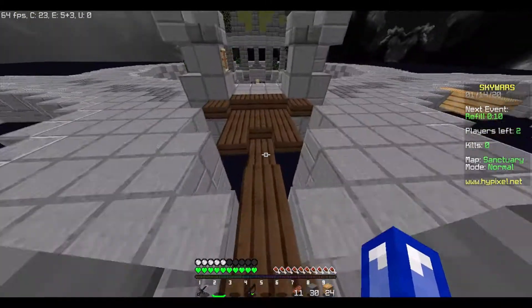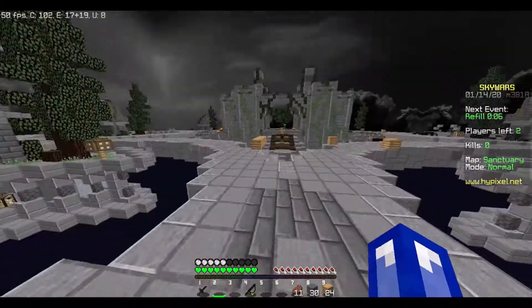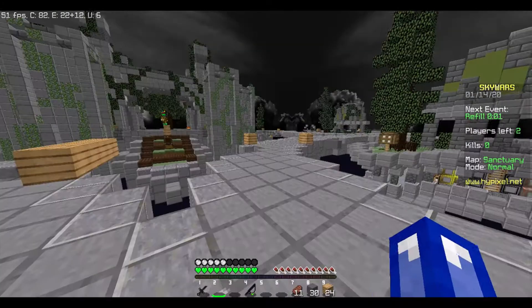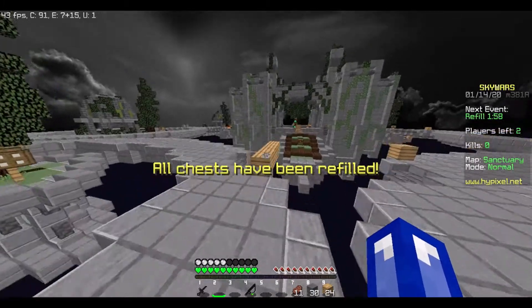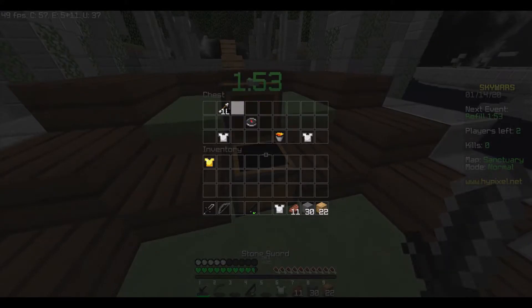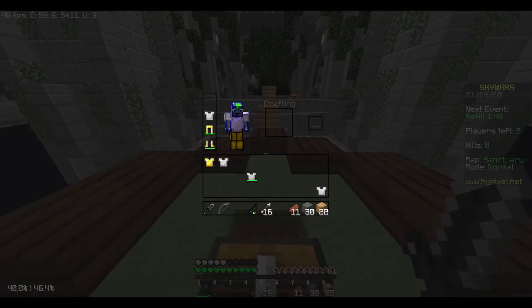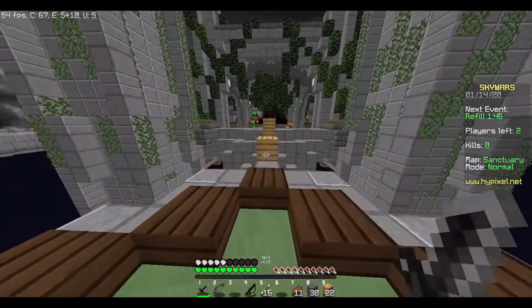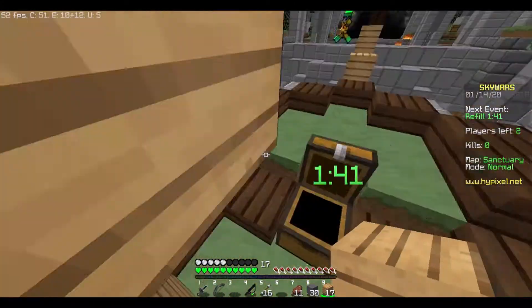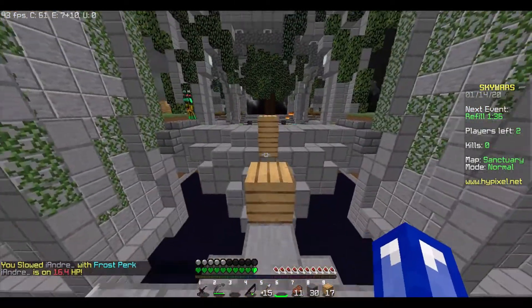Lionhead did a good job with this pack because it doesn't feel like random packs thrown together — like the sky is from this pack, the swords from that pack, and the armor from another. It definitely feels kind of clean. I'll obviously have to look into it to see if there's inspiration from other packs. But that's how the arm looks when it's enchanted, and it will obviously differ depending on the context you're in.